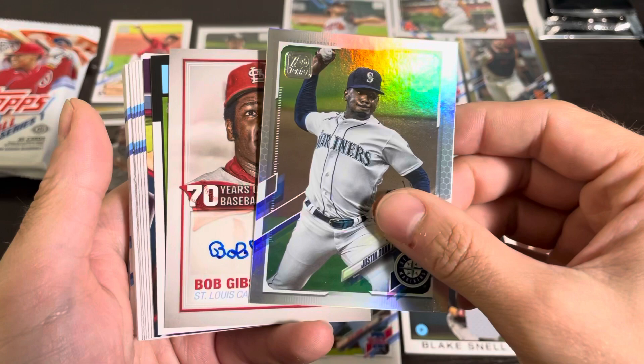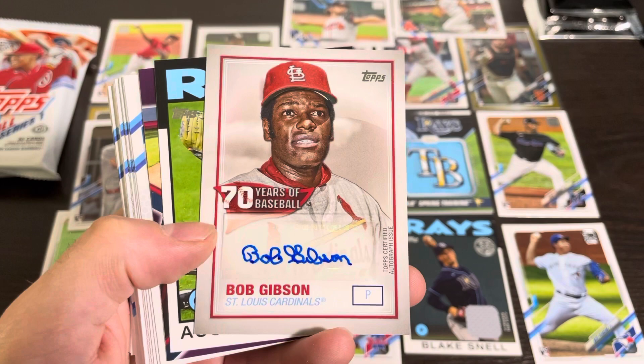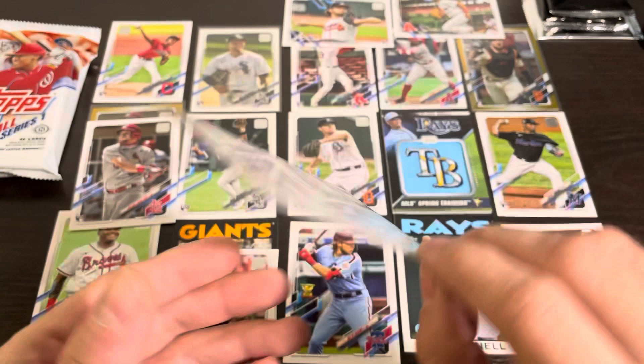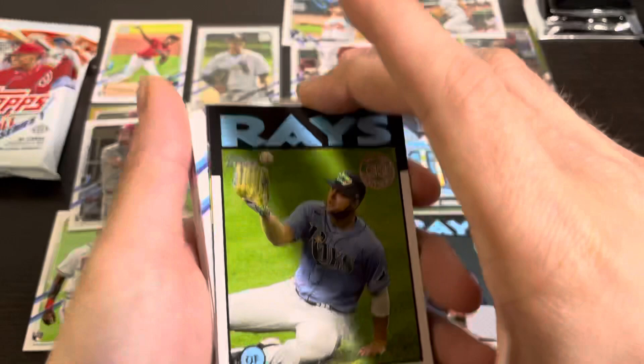We have a Future Stars Justin Dunn. And how about that — our autograph is not some nobody. It is a Bob Gibson Hall of Fame autograph — ERA King, Bob Gibson. Wow, that is a really, really nice autograph. I'm going to put that in a sleeve right quick. The Bob Gibson autograph — it's not every day you get an autograph of a Hall of Famer. Even if it is a sticker auto, that is still a really, really nice autograph. We got the Bob Gibson 70 Years of Baseball autograph card — right in the middle, center screen.